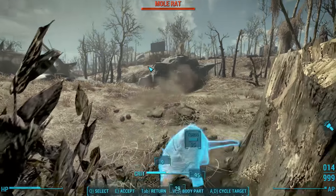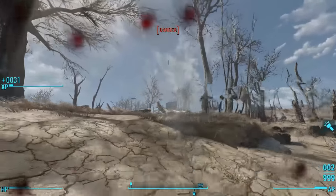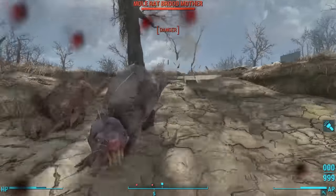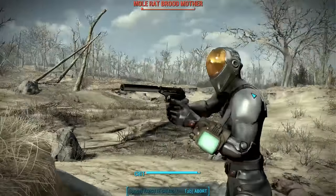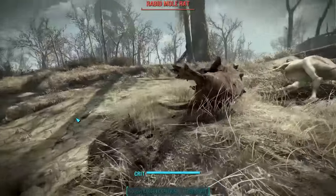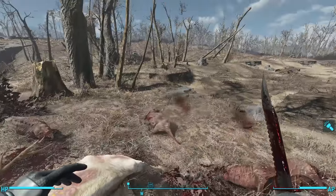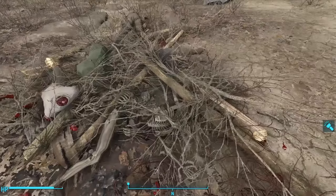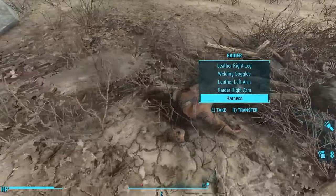Heading east from the crashed vertibird, we find a dry lake bed. We see a couple of mole rats, but as is always the case with mole rats, there are many more hiding somewhere. The reward for clearing the mole rats — and the radstag that decided to attack for some reason — is being able to loot a collection of bodies dragged into the middle of the lake: a settler, a raider, a trader, and a big duffel bag.